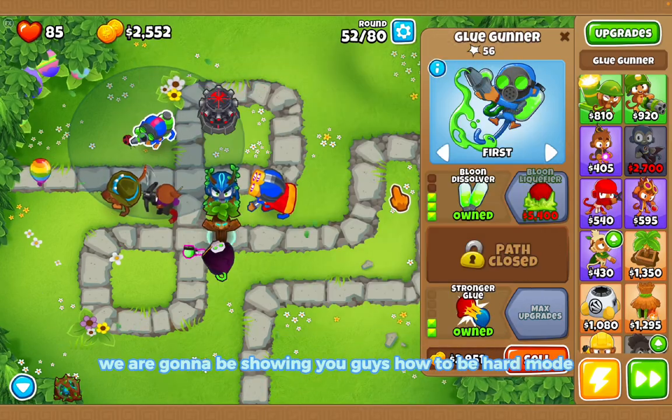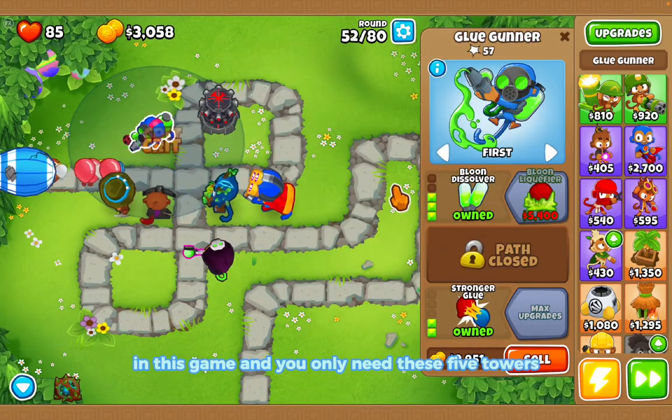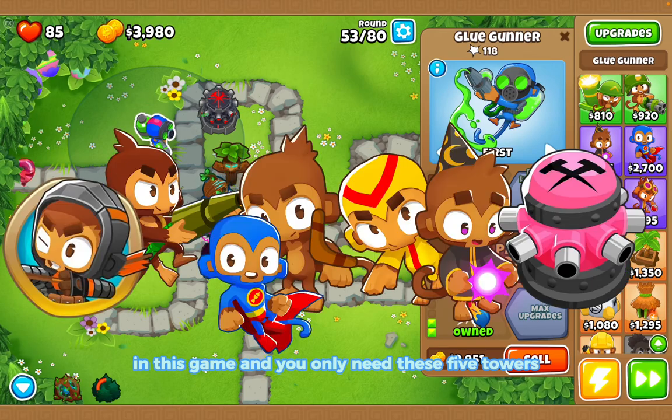In today's Bloons TD 6 video, I'm going to be showing you how to beat hard mode in this game, and you only need these five towers. Let's get started. Use code Caleb Gaming when buying game items on Bloons TD 6.